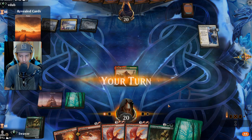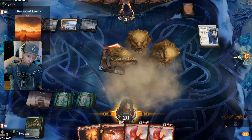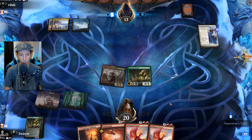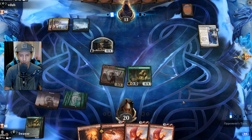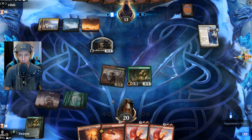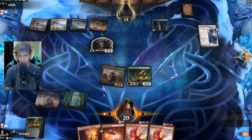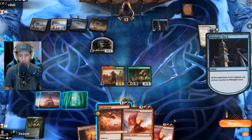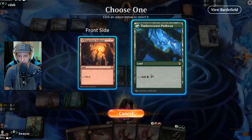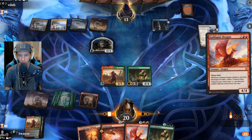Questing Beast is definitely going to land here. The only thing I've got to worry about then is board wipes — actually Doom Scar. Our worst nightmare. That wall is annoying but it's whatever. If they end up blocking the Radha with it, I'll Cinder Clasm it to death because we're really not going to have any great targets for Cinder Clasm. But actually no — we go over the top with Goldspan Dragon. That would be silly otherwise.